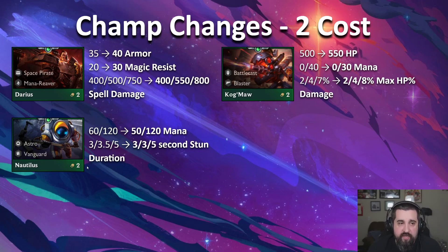Nautilus has proven to be a very good champion — he runs in a lot of comps like Astro Sniper, Vanguard Mystic, etc. He's a Vanguard that probably casts his spell, and his spell is a 3.5-second stun and a 1.75-second stun to everything around that champion. It's a big spell. So he gets two light touches: 10 mana off so he casts a little less, and the two-star stun duration goes down just a little bit — it was just a very long stun for a two-cost unit.